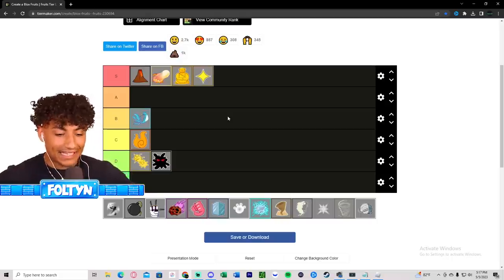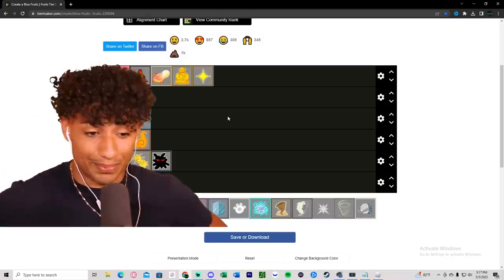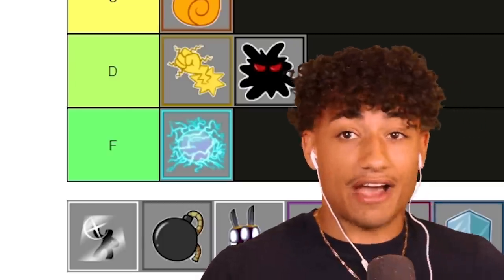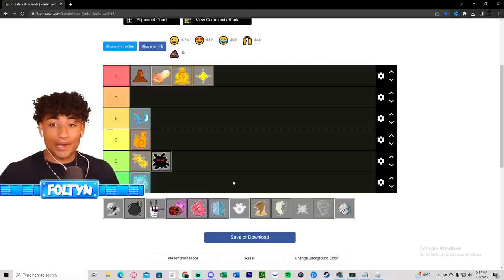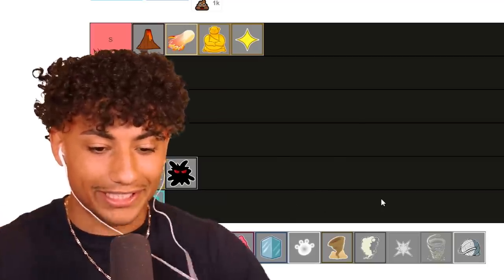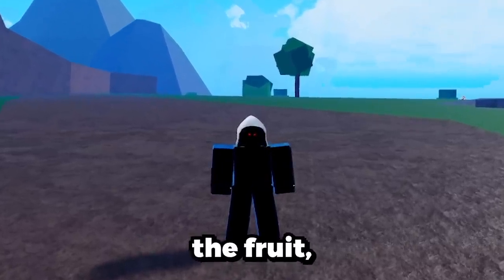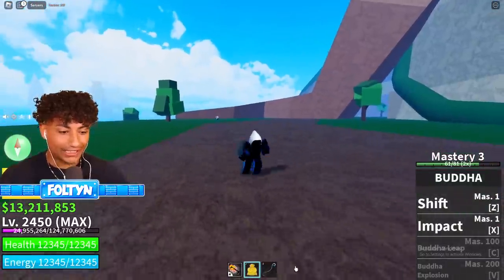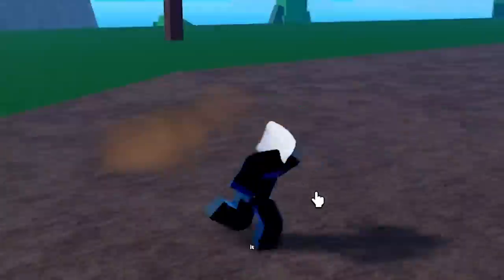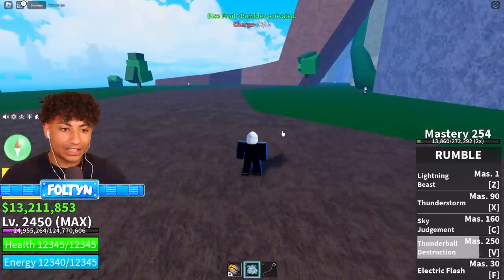Next is the Rumble fruit, which I just awakened. I'm sorry, but I know exactly where I'm putting this fruit - straight to F tier. After I awakened it I was like, dang, I wasted all my time trying to get this fruit. It was booty garbage trash. I don't like it at all. Let me show you what it does.